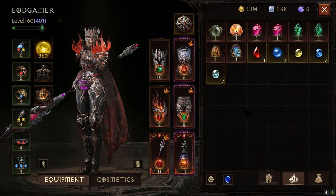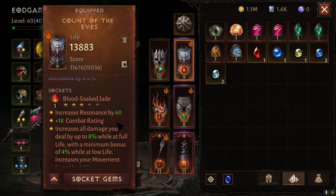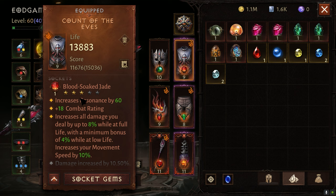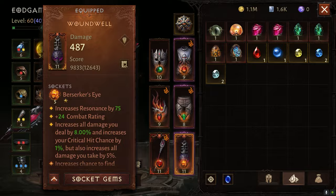The first beginner tip I wish I knew sooner is definitely not focusing on 5-star legendary gems. For example, like this Blood Soak Jade — they do a really good job making the 5-stars have fantastic effects, and a lot of them are very nice. But as a new player, I put too much focus on them: how to get more of them, why are they so expensive on the market. But actually, you don't need them to climb super high in the game. Very good 1-star ones like Berserker's Eye are also pretty solid.